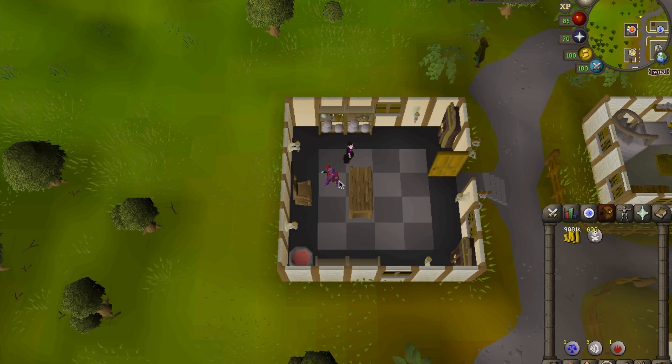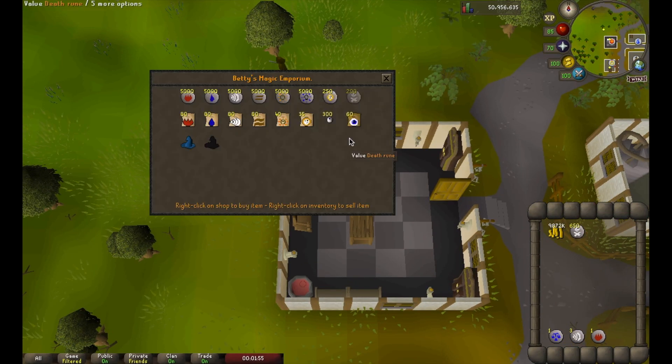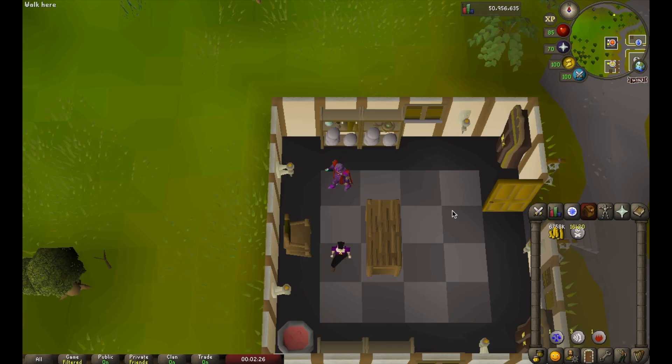I'm going to test this method out for 20 minutes off camera, so I'll be back in 20. Okay guys, it's been 20 minutes of buying death runes. Within 20 minutes, we made 82 world hops and collected 16,420 death runes. If we take that and multiply it by three for one hour, we'd actually be at 49,000 death runes, so we're going to actually make more than 900,000 profit.